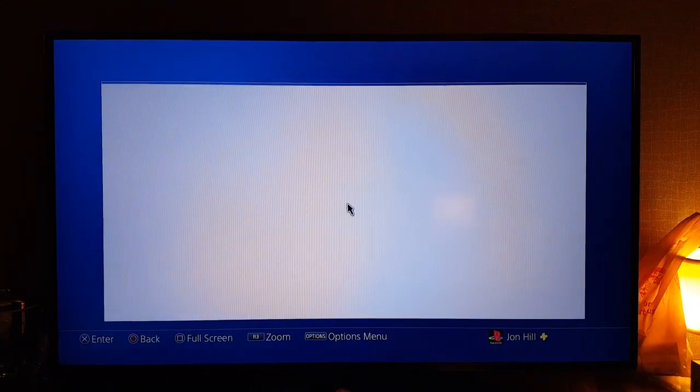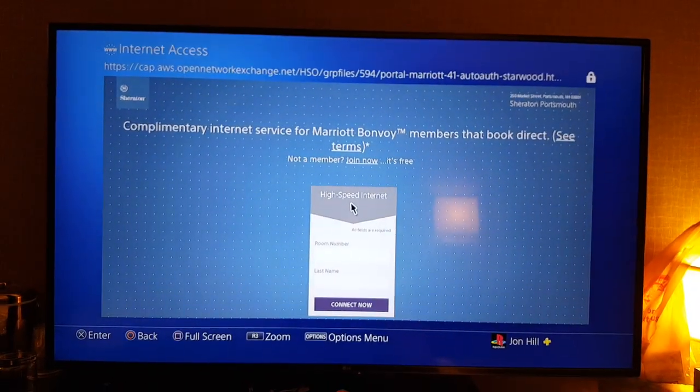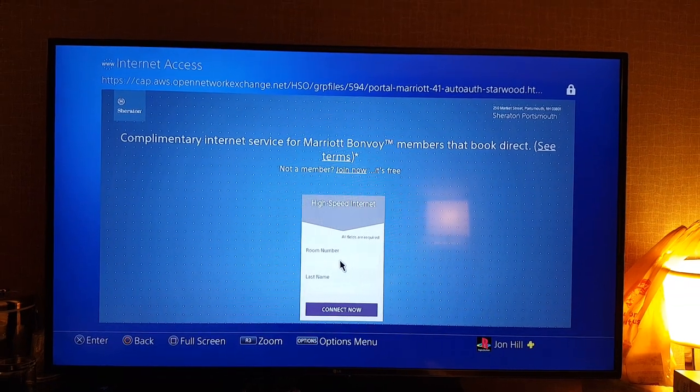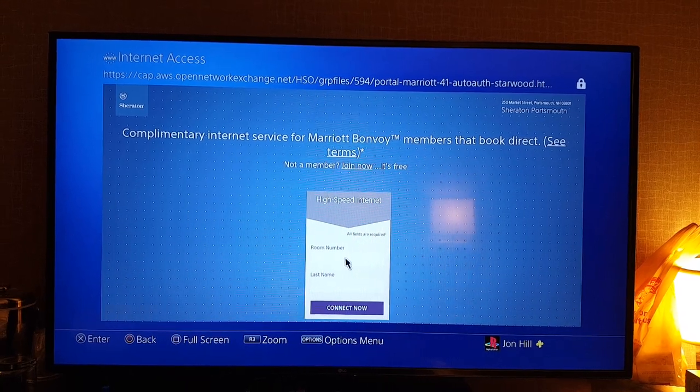Go to User's Guide and it'll load up a web browser. In some places it'll actually take you right to the sign-in page, like you would see on your phone. Go ahead and put in whatever password — for me it's my room number and my last name.